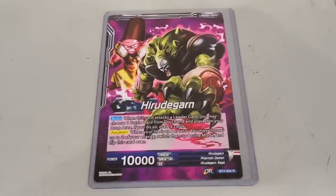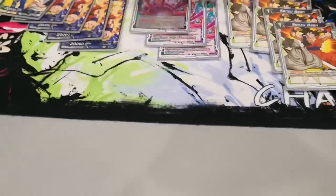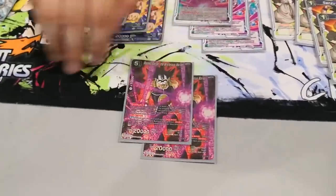Alright, let's look at the sideboard. Giant leader card — of course, the only way to play Shenron. His leader was bigger, that's why I won. Unfair advantage.